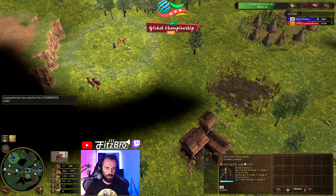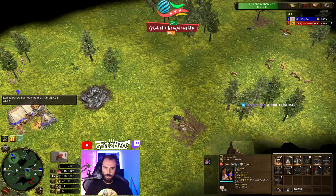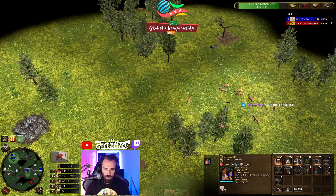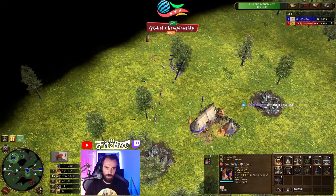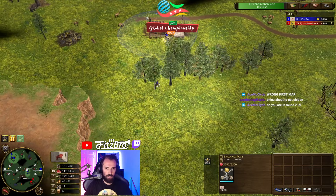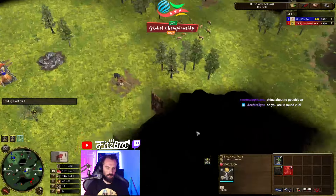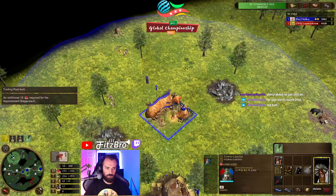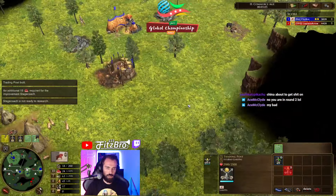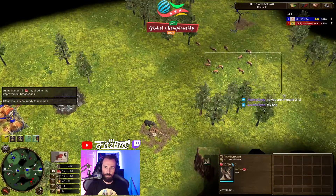There he is. Let's see what he decides to do — I'm gonna chill for now. I can't see through the trees right now, thanks to the obscure alpha bug. We're gonna start getting stagecoach as soon as we hit the next age — it takes a while to research, so I think that's the first thing we drop down. And we send wood.